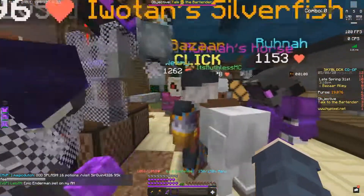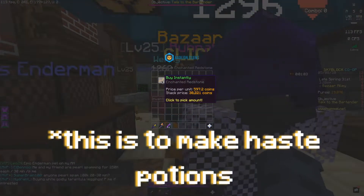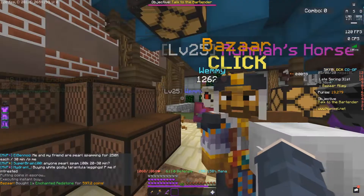You're going to want to come over here to our friend Bazaar. You're going to want to buy one enchanted redstone — buy only one. There you go, so you have one enchanted redstone.